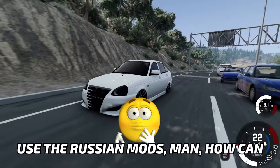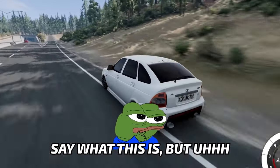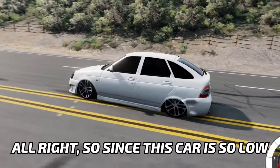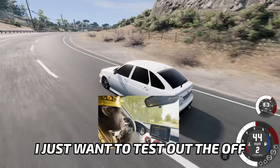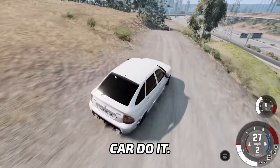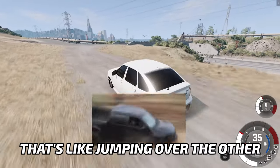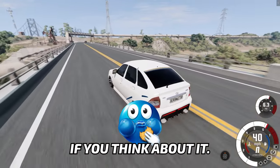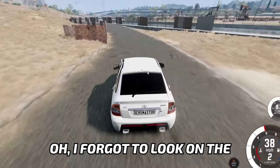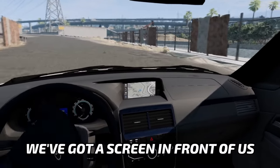How can I not use the Russian mods? It's kind of difficult for me to say what this is, but it definitely is something. From what I understand, this is a lot of Priora. Since this car is so low, I just want to test out the off-road ability of this car — why not? Even though it jumps a little bit, it's jumping over the bumps, which is really smart if you think about it. I think it's just wheels on the bare frame. We've got a screen in front that shows the map.